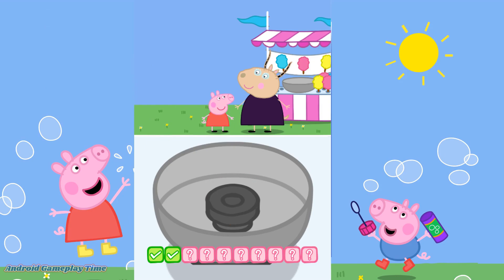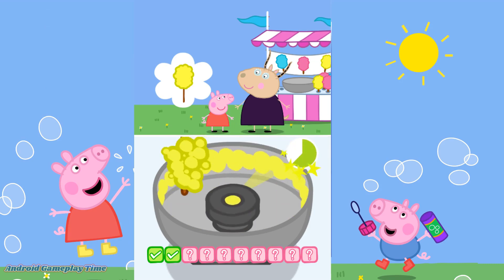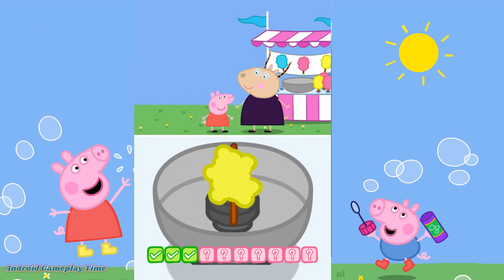Peppa would like a yellow candy floss. Move your finger around the bowl. Don't stir too much or it will get too big. Can you help them to eat the candy floss? Mmm, that was yummy. Next please.